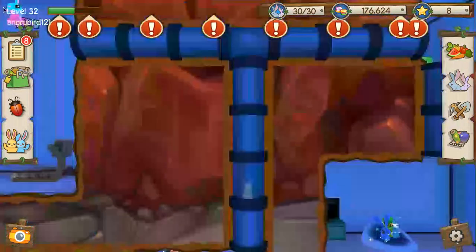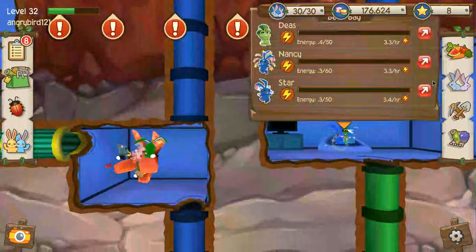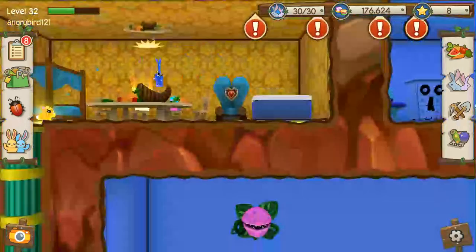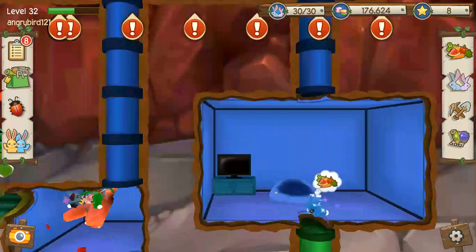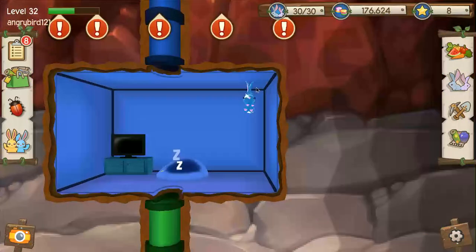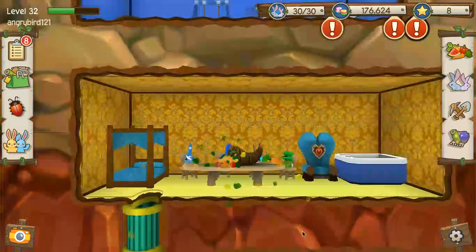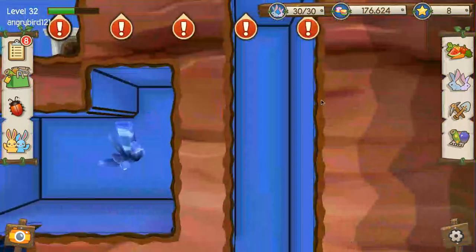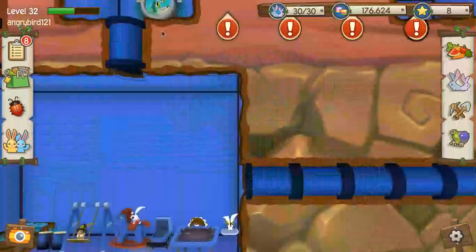I'm just gonna do what I do when all the bunnies on mining duty are out. In the previous TunnelTown video I created this feast table, and what I like about it is that if you put four bunnies on it, they go crazy — they eat everything. I'm not sure why no Emmy bugs are spawning for this video.